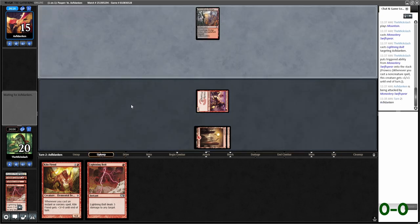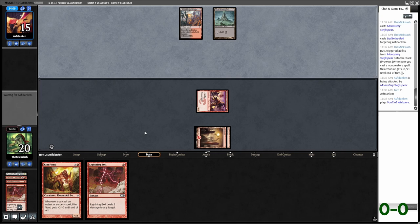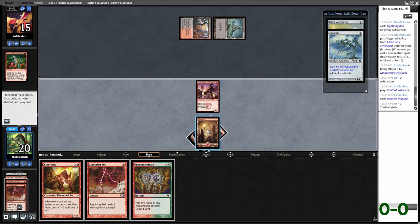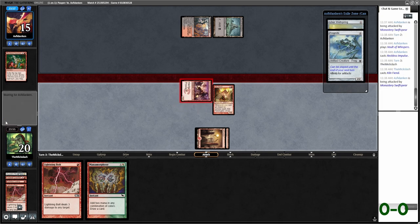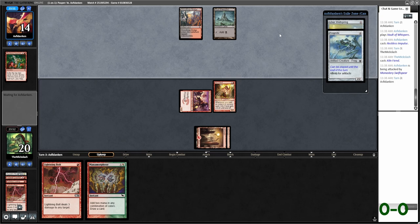Opponent plays a Dross Forge Bridge — it's hard to tell what they're on. They're on some kind of affinity build. Let's just run out Kennel Fiend here. We have a potential to do a ton of damage next turn. They're probably going to get Frogmite down, though, which we could just Lightning Bolt. Preferably they go Ichor Wellspring, land, and Frogmite.